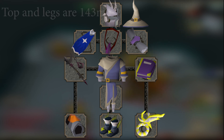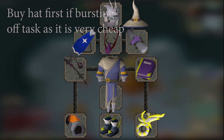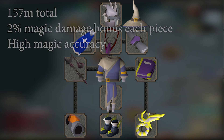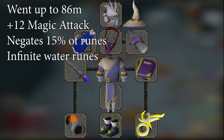Next, I would grab Ancestral Robes. In total, the top and legs comes to 162 mil — extremely expensive. If you are bursting off task, I would probably buy the hat first as it is only 13 mil. Each piece of the set provides a 2% magic damage bonus and significant magic attack bonuses. You unfortunately do lose Proselyte's prayer bonus, but the huge DPS difference is worth the loss. Finally, I would grab the Kodai. At 83.5 mil, it's a very pricey upgrade providing a very small DPS upgrade, although the rune saving effect will save you money in the long run. This setup is the absolute max gear I would buy for bursting if I had infinite money.